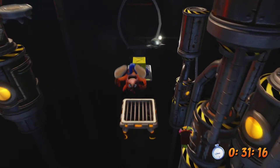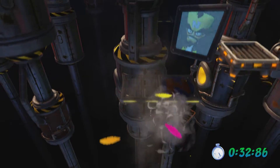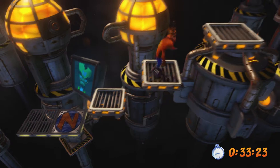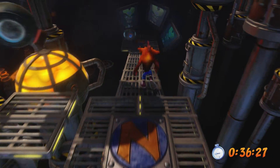We're going to jump to that moving one and through here — spin and jump pretty much immediately and get through. Lost my Aku Aku mask but that's okay. Sideways jump, get that time box, and through.